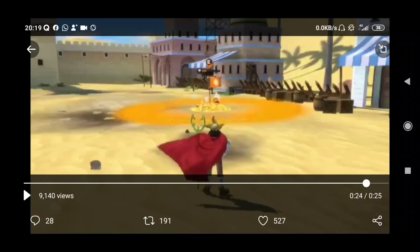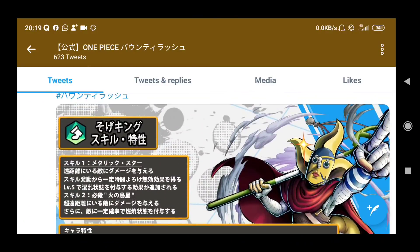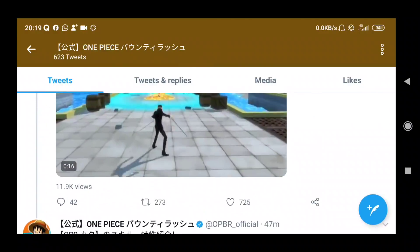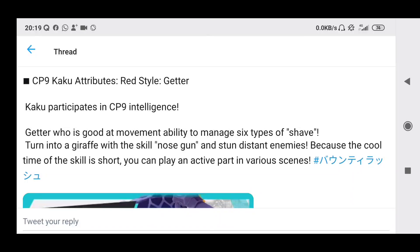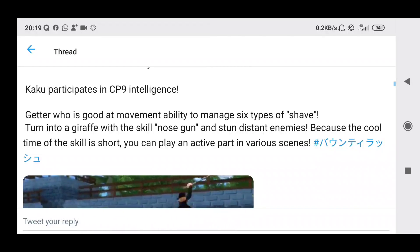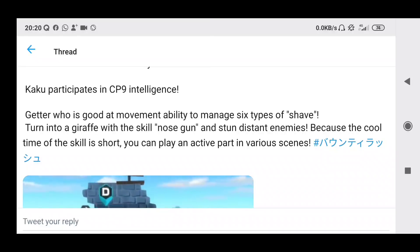Let's move on to Kaku. I don't think he's a banner unit, so if he's farmable just farm him, but if he's not he just seems okay. Look at that Sogeking art though — OP. Now Kaku's art looks very similar to Lucci's art. The description says: CP9 Kaku, getter with good movement ability to manage six types of shave. Turns into a giraffe with the skill Nosegun and stuns distant enemies. Because the cooldown time of the skill is short, you can play an active part in various scenes — so I'm expecting the skill 2 cooldown to be less than 20 seconds.